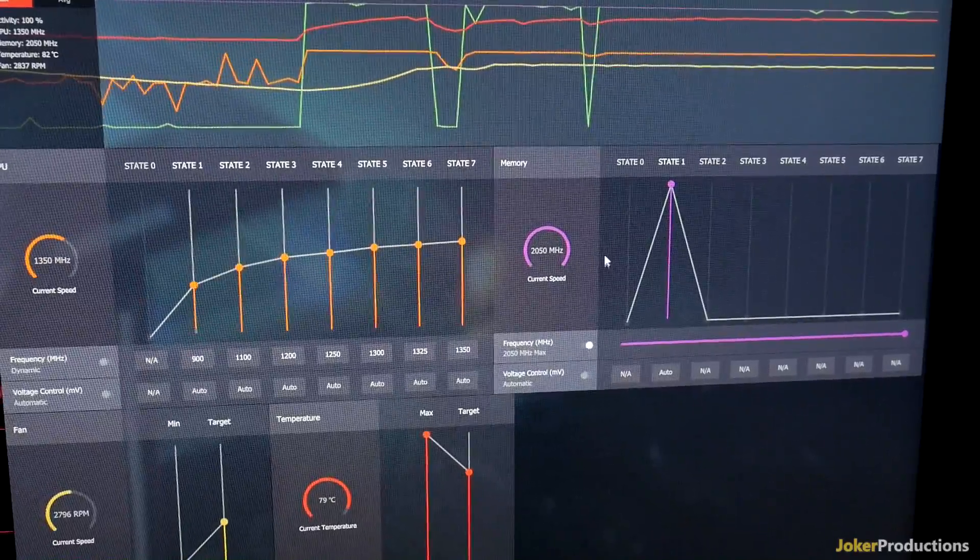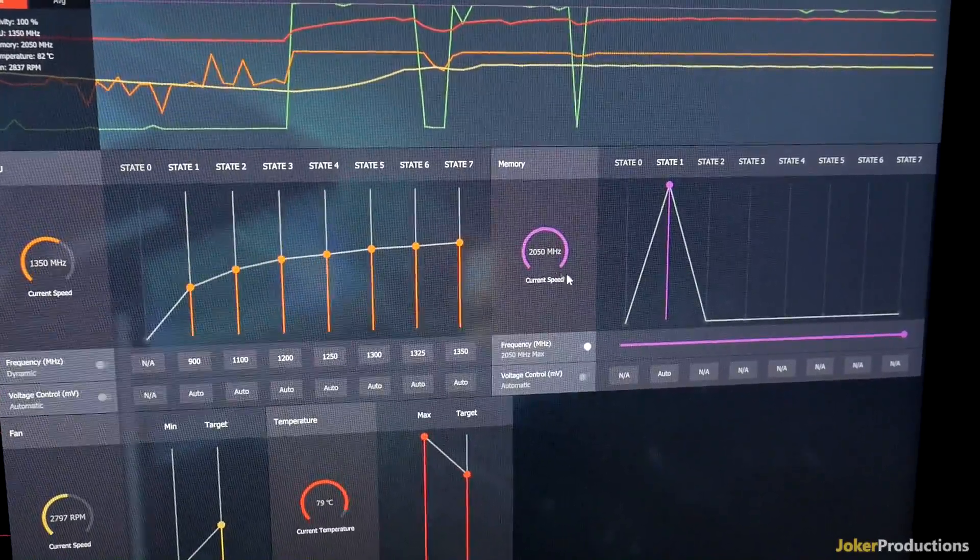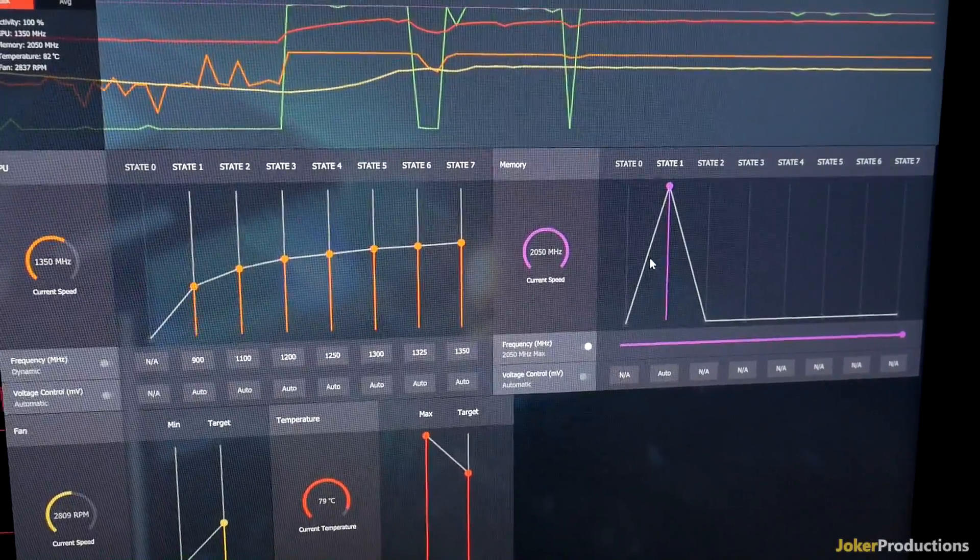I didn't see anything in the patch notes talking about this, so hopefully AMD gives us an update and lets us know why we got this change. Maybe there'll be some additional tweaking settings further down the road which will allow us to adjust our memory overclock some more, but looking at this initially, it's pretty poor that I can only now put on an additional 50 MHz onto my memory overclock. You guys can let me know what you think about that down in the comments below, and hopefully we can get a comment back from AMD on this.